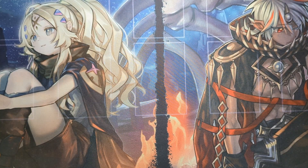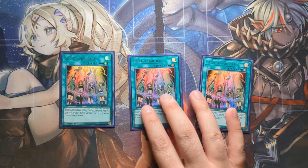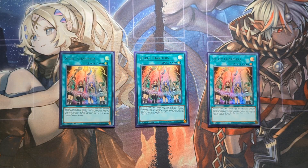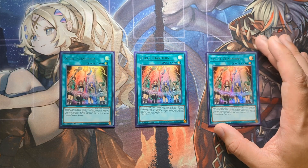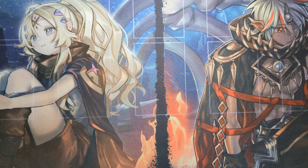For spells, I run a playset of Spirit Charmers. This is one of the best searches in the game for an in-archetype card. Discard one, search a Familiar Possessed slash Possessed spell or trap card, and then set an additional one — so essentially search one, set one. We want to run this at three because it adds immense consistency and potential setup for an interruption next turn.